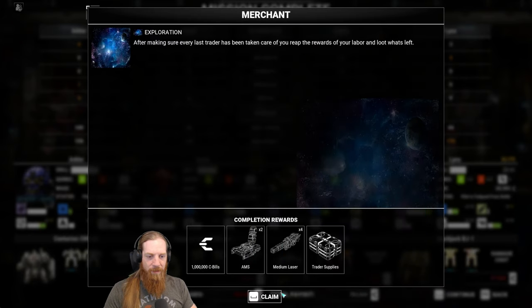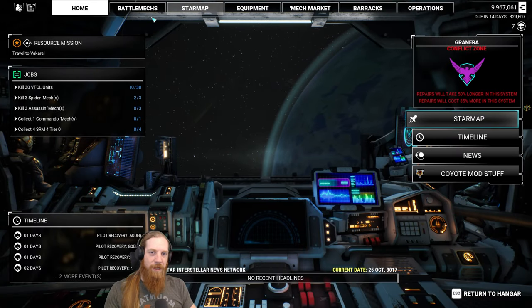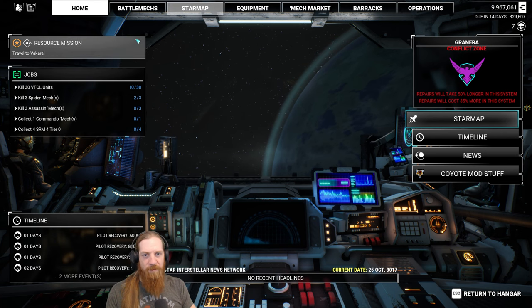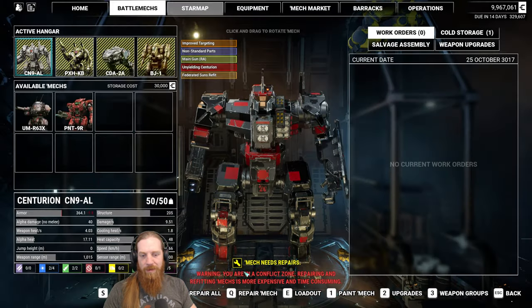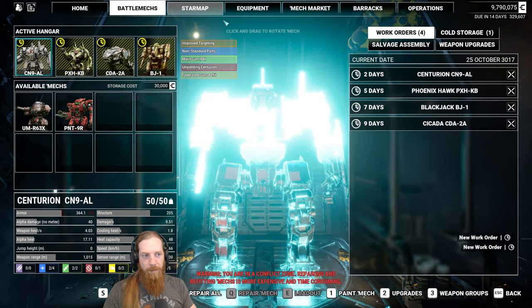AMS and medium lasers - beautiful. And a million C-bills - nice. So instead of paying two mil for those items, we got the items plus a bonus million C-bills. I like it. Being evil pays, I guess.